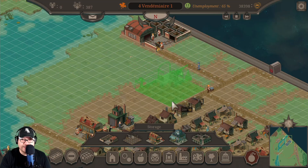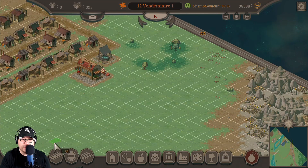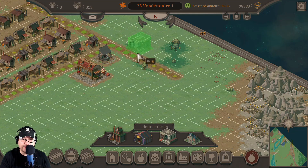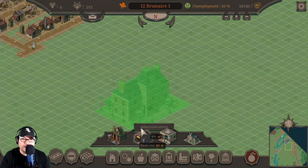I didn't build this very well. Why don't we build a road off this way so we can build things off-site. An exorcist? What would I do with that? A tax collector — let's set up a tax collector so we can tax people. You need to build a town hall first. Let's build a town hall out here somewhere.